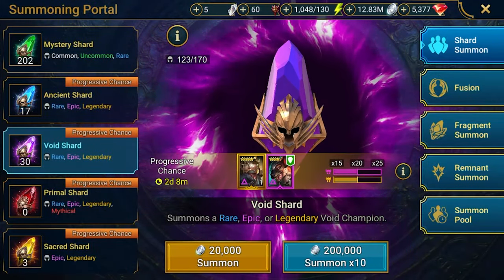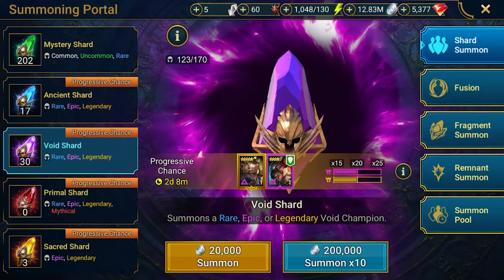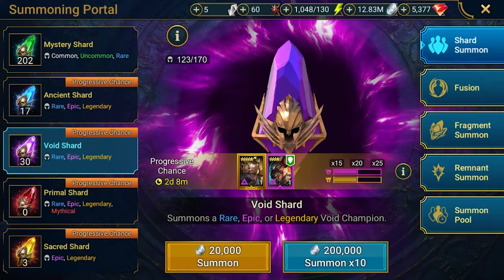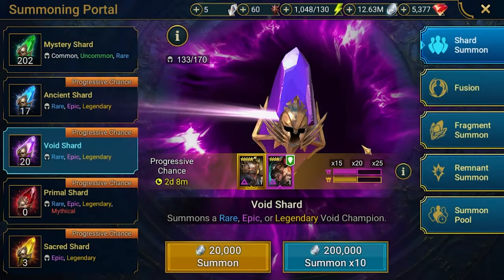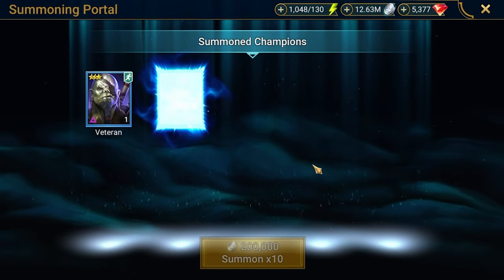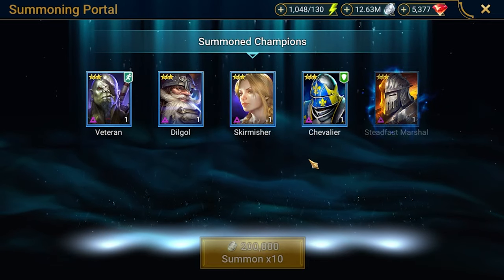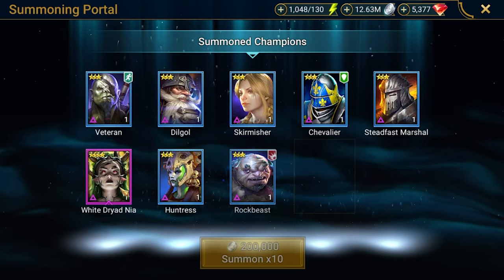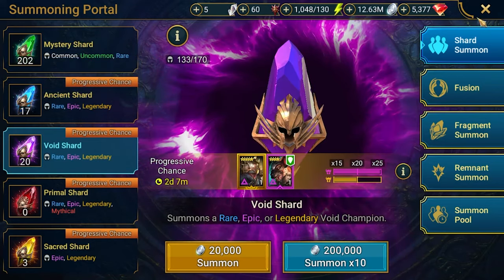We're back after a technical break — part two. We recently got Arbiter and I'm not sure what I'll do with a second one. Please let me know in the comments what you would do with a second Arbiter. Another 10 void shards to pop. So far looks very blue. White Dry at Nia — I do not have this champion on this account, interesting one. We got some points.